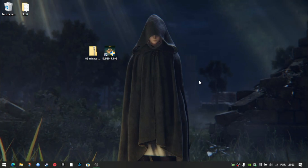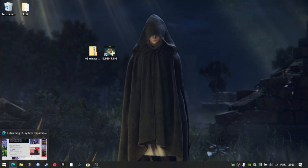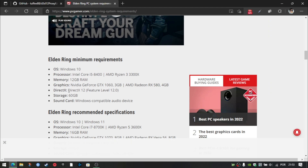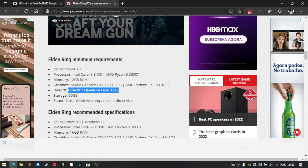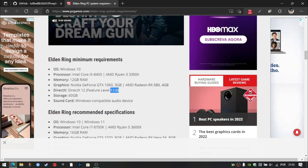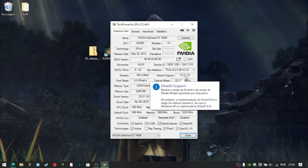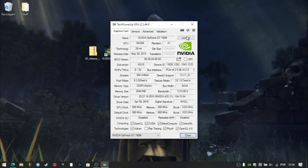What do I mean by unsupported GPU? Elden Ring has requirements which specify that they need a GTX 1060 with 3 GB of VRAM or an AMD RX 580 with 4. But very importantly, it requires DirectX 12 with feature level 12_0. A lot of GPUs support DirectX 12, but not all support it at feature level 12_0. My GT740M doesn't support it — it supports DirectX 12, but the feature level is only 11_0. The same applies to popular cards like the GT750 Ti or the MX130.